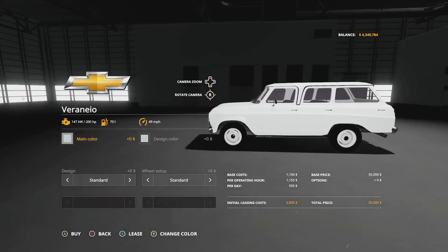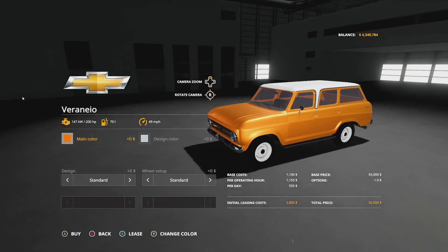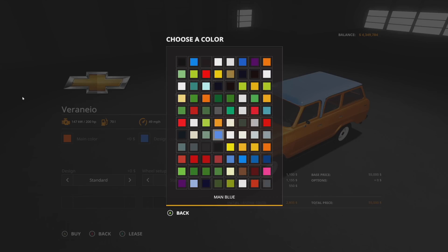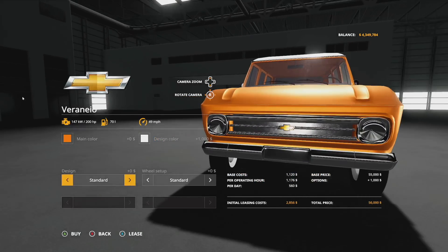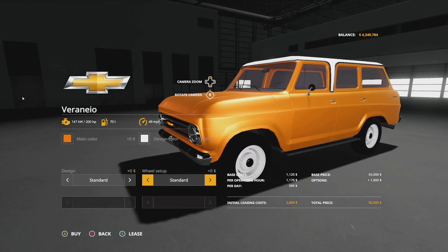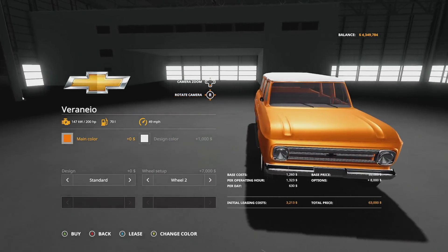The van has 200 horsepower, 70 liters of fuel, and 49 miles per hour. You've got a bunch of main color options — let's go with orange. The design color is the roof, so I'd just go with white. The wheels are white and you can't change the wheel color. For designs you have square headlights, rounded headlights, or no extra headlights, plus wheel options one and two.